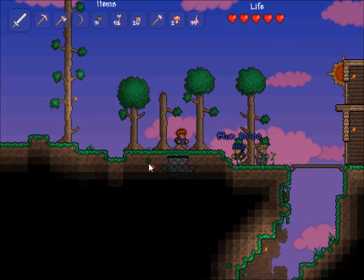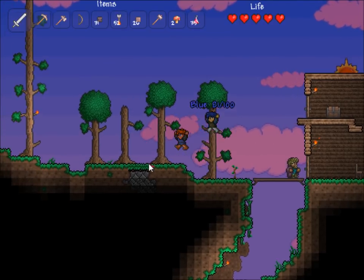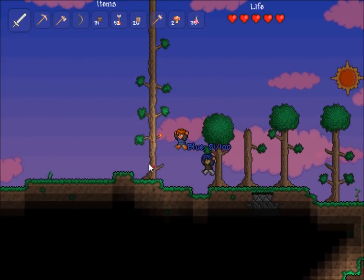The piggy bank actually works between worlds too. So if I used it and put items in it in this world and went to a different server, those items would show up in that piggy bank there too.